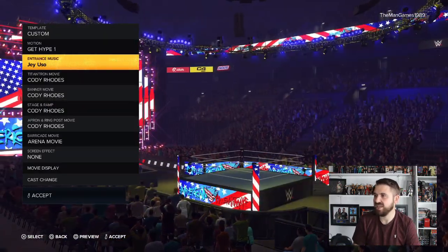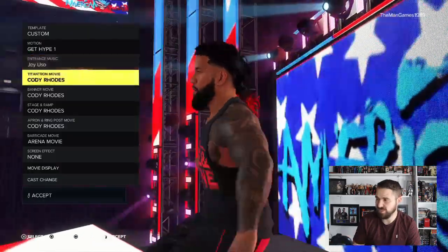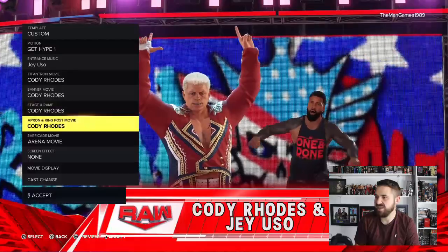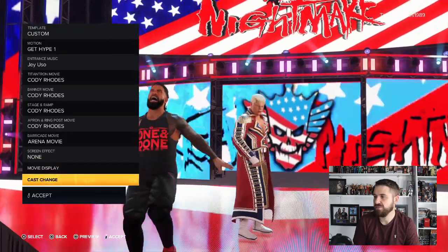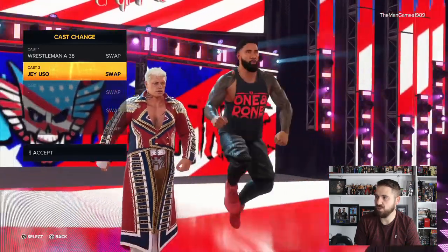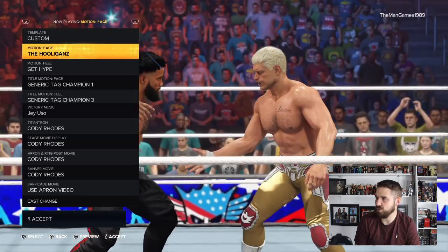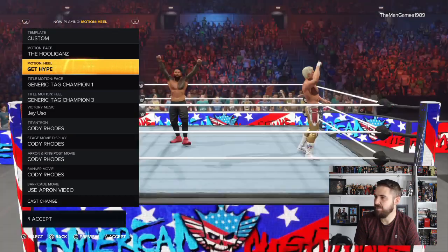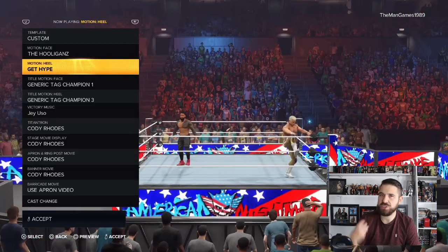That is why we've got Jey Uso's music as the entrance music unfortunately. Because we had to choose his music, all the other settings default to Cody Rhodes, and some of them don't even have an option for Jey Uso — apart from the barricade movie, which is just an arena movie. For the cast order, make sure Cody is set to number one and Jey is set to number two. For the victory settings, for the face motion I chose 'The Hooligans' — I thought this was a really good fit for these two.